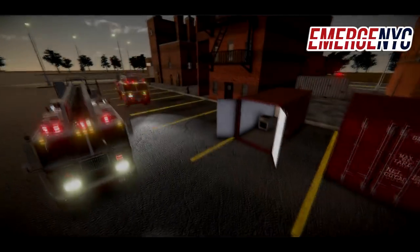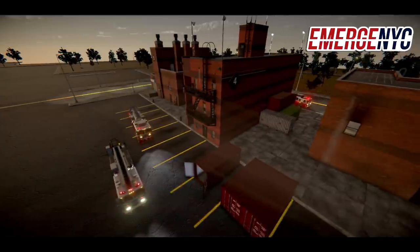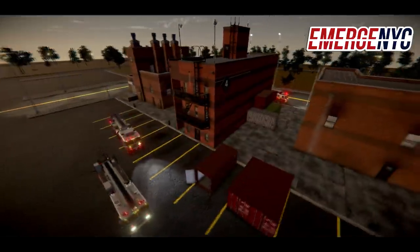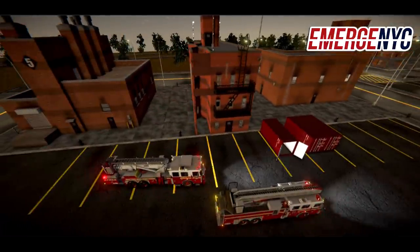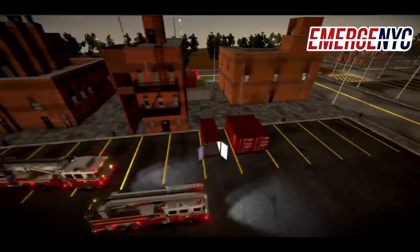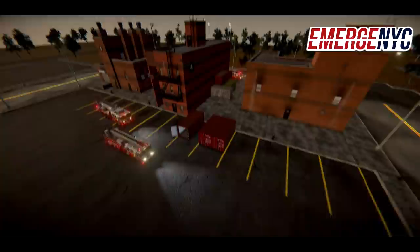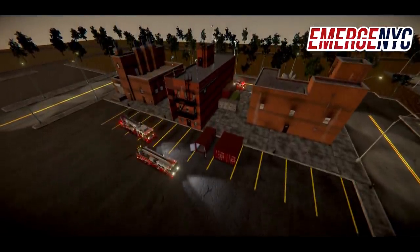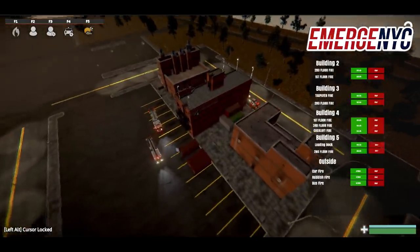What's up everybody, we're here at the fire academy today. Today's lesson — it's been a while since we've had a fire academy lesson — but today's lesson is going to be roof and cockloft operations. We've redesigned the whole ventilation system and done something pretty unique with it, so we're just going to hop right into it.